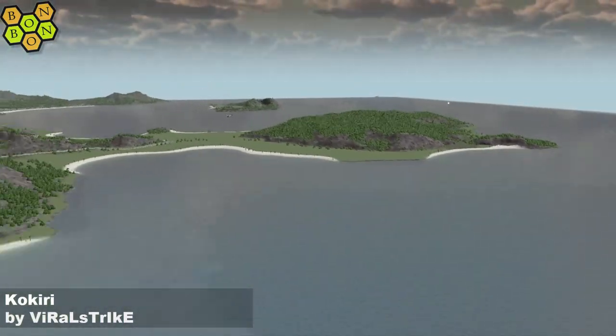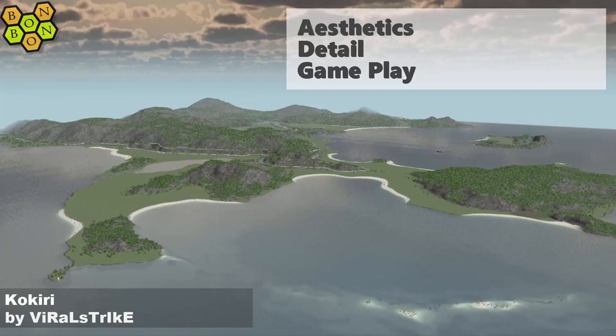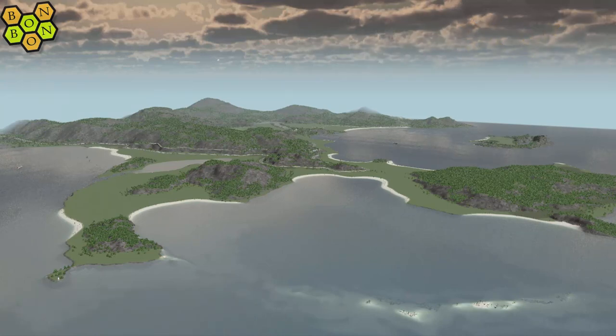Let's score this thing. It's definitely not awful. Aesthetically, I'm going to give it four stars — I've seen better looking forest-style maps, but it's definitely worth more than three. For detailing, for every good bit there's a bit that knocks it down, so I'm giving it a middling three. Gameplay potential — I'd give it a four, but so much of the 25 squares in the middle has been eaten away by coves, so it's three stars for gameplay. Kokiri by Viral Strike. Tomorrow is Thursday, which means there'll be another WhatMap coming along. Don't forget to comment, like, subscribe. Thanks guys, see you soon.